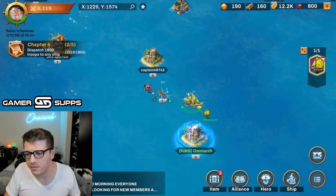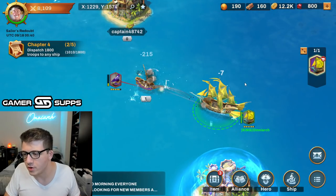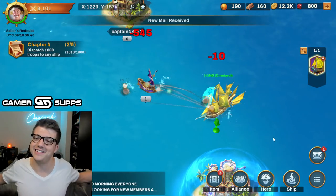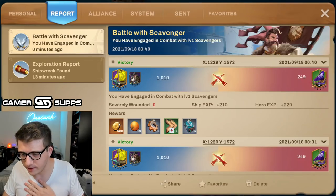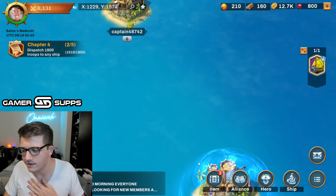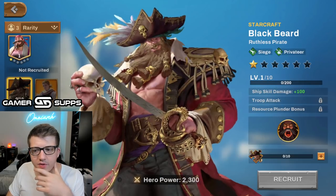I can click to attack — let's go! This is open field naval battles. It even says 'King Omni' because they just know that's my alliance. We won! We got some gold, some stuff, some healing speed-ups — love that. We're doing great. Let's go ahead and take a look at some of the heroes available here.